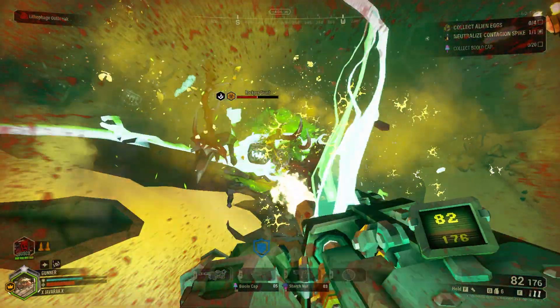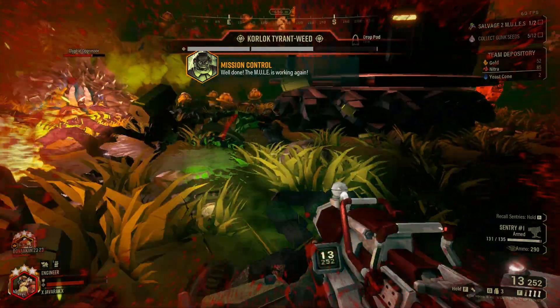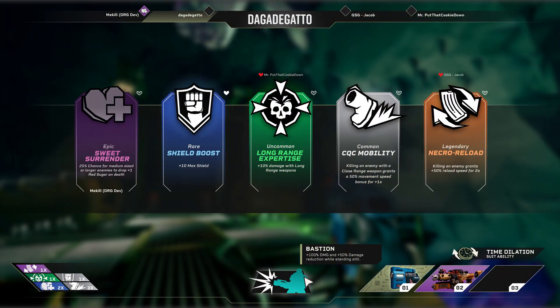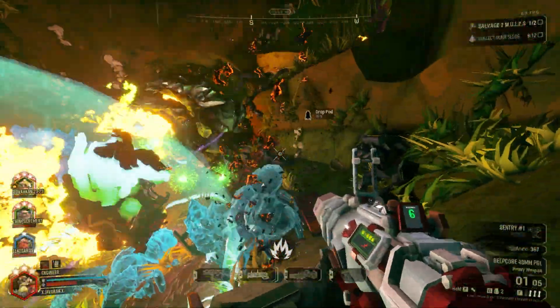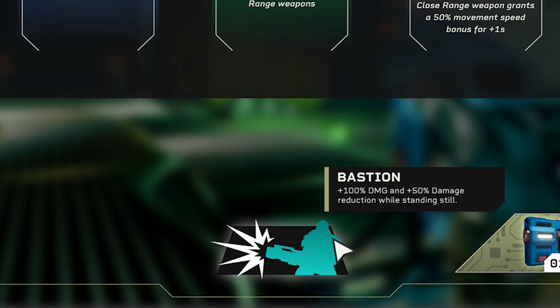We also see something interesting called a suit ability, which in this case is called Time Dilation. I can imagine other abilities being things like the shield similar to what the Gunner has, or maybe even the sentry gun for the Engineer as a possible ability. This idea of having our own personal ability to swap out gives us even more ways to customize our combat. Shifting slightly to the left we see what I assume is some sort of passive ability equipped to the player — called Bastion — which gives 100% damage and 50% damage reduction while standing still.